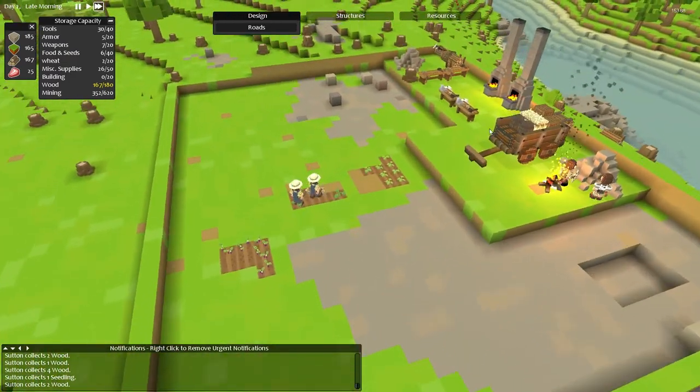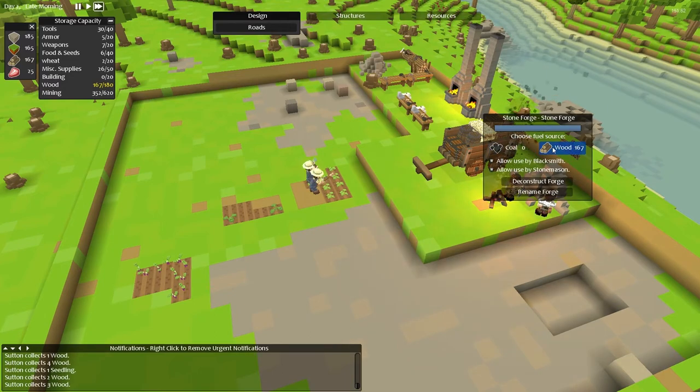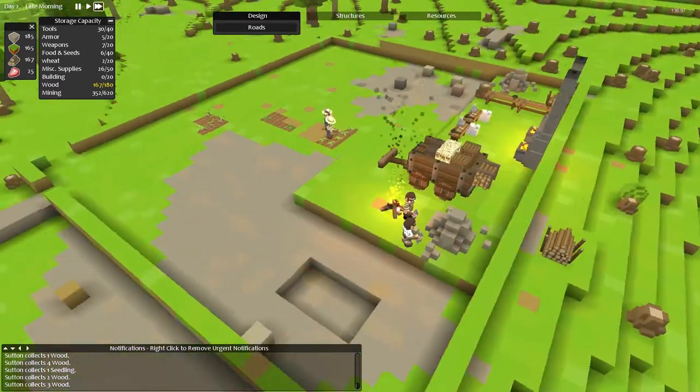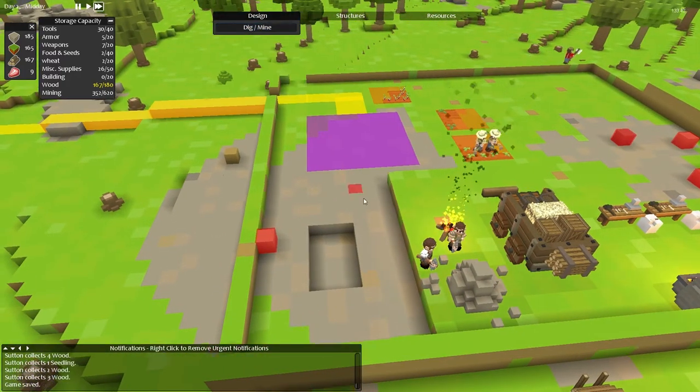That fire's starting to get on my nerves. Stop using fuel source - can I switch it off with that? Right click. Nope, can't switch off fuel source. So, design, dig, mine, dig mine.